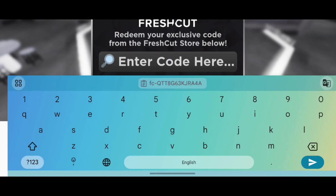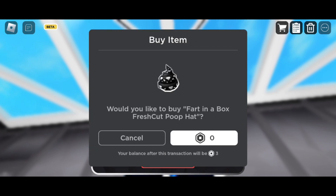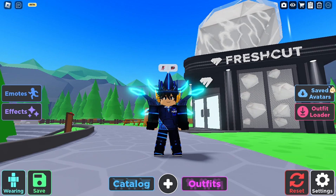Paste the code that you copied and click on redeem. The popup should appear — click on the bind and you got the item. And that's how you get the free limited UGC item.